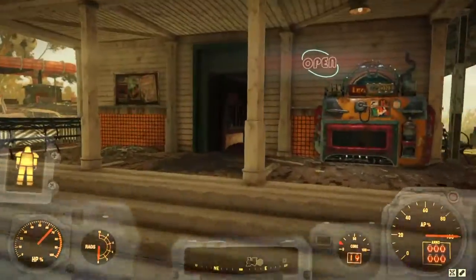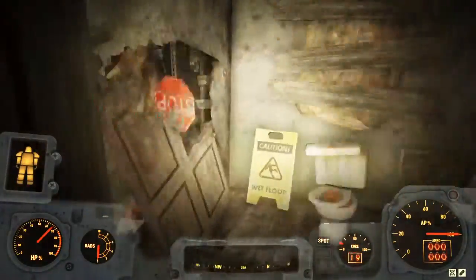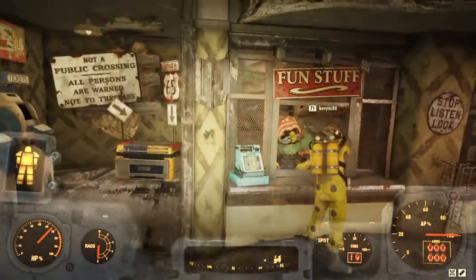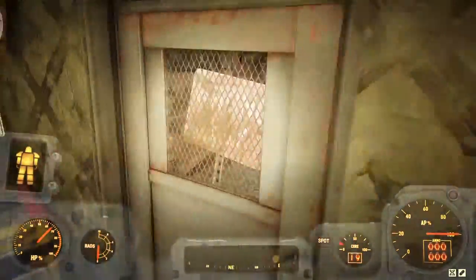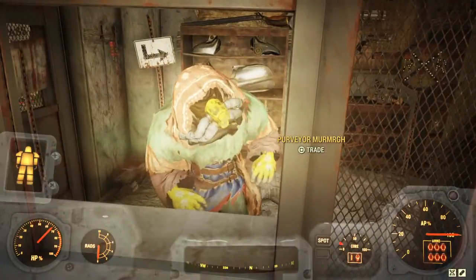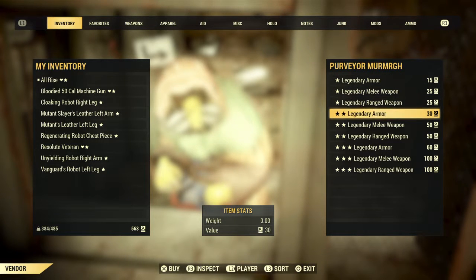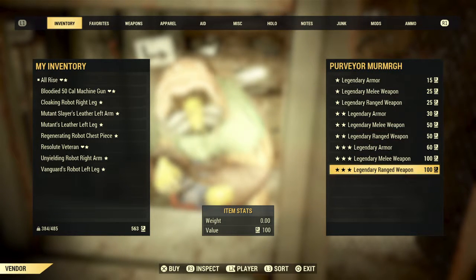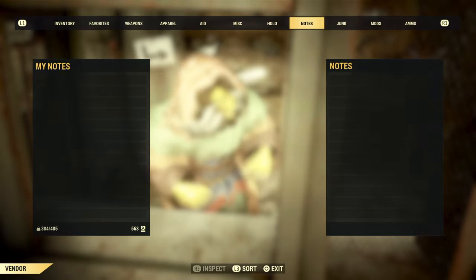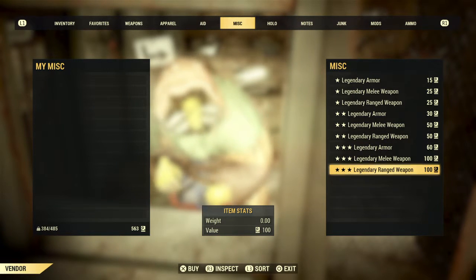Here we go, this is the vendor. The front door is now unlocked. Right, so here you've got your stash where you can get bits and pieces. Straight away we have legendary arms and weapons, but I'm surprised there's no mystery box — they were suggesting there'd be one where you could spend like 35 scripts to get a random item. I'm a little upset about that, but I have 563 scripts so I'm going to get five legendary weapons.